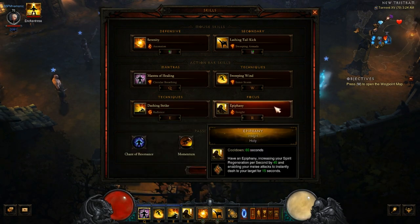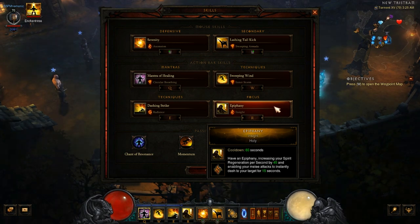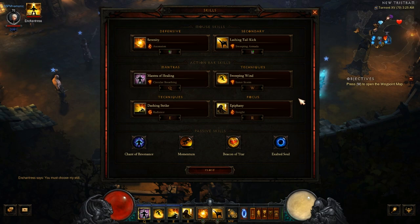Epiphany with Insight is chosen for the extra Spirit regeneration rather than toughness. This is essential — try to keep Epiphany up as close to permanently as possible. The Obsidian Ring of the Zodiac helps reduce its cooldown as you spend Spirit. If you're walking without enemies to hit, you may need to wait a few seconds, but most of the time you'll have enough Spirit to keep it active and the build running smoothly.